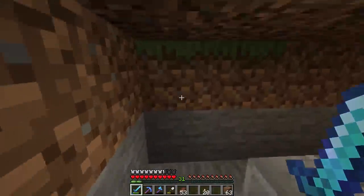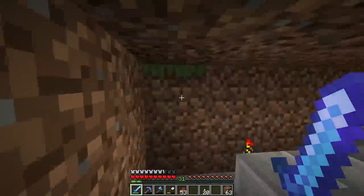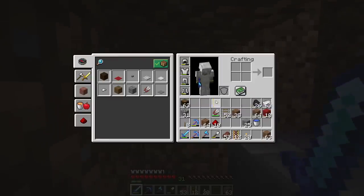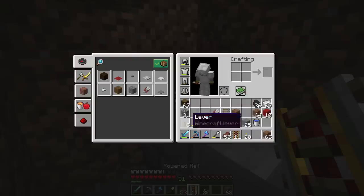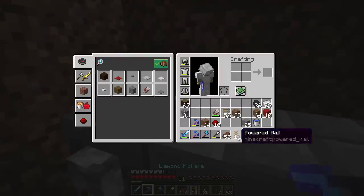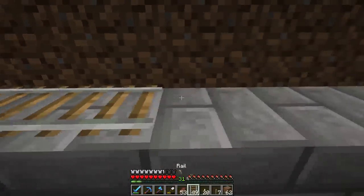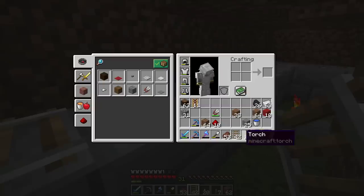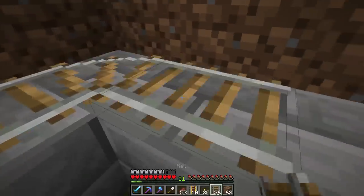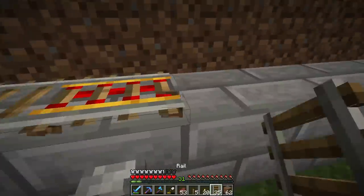I've figured out where the first rail line needs to go. Now I need to get to the end and start laying the rails in. Instead of doing a loop this time we'll do a bounce - so we power the rail right there, and then power it just like that. This area will be left open so I can walk down here in case there's ever an issue with the farm. Now I just have to lay the rails and then get the other one in.